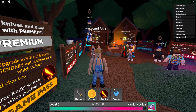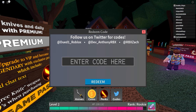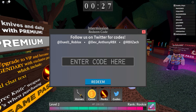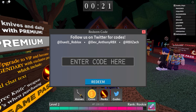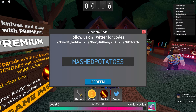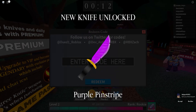Alright guys, I have the codes up right here. Just make sure to leave a like and subscribe before I get to the codes. So the first code is going to be: mashed potatoes. Let's put that in right there — mashed potatoes. I unlocked the purple pinstripe knife!